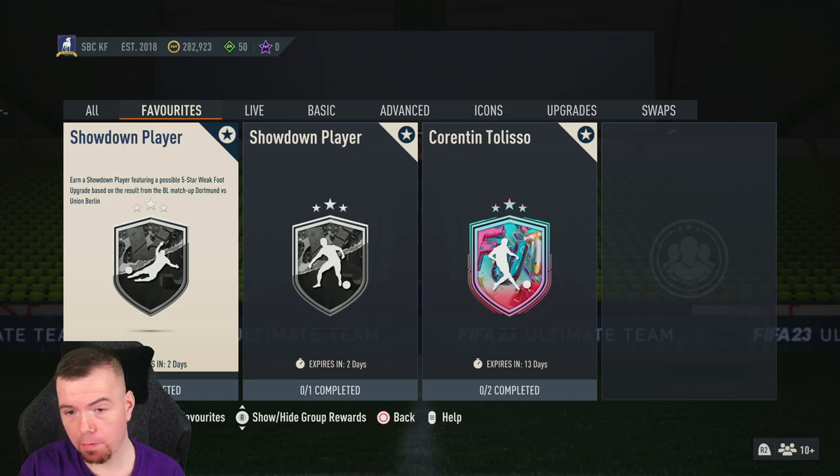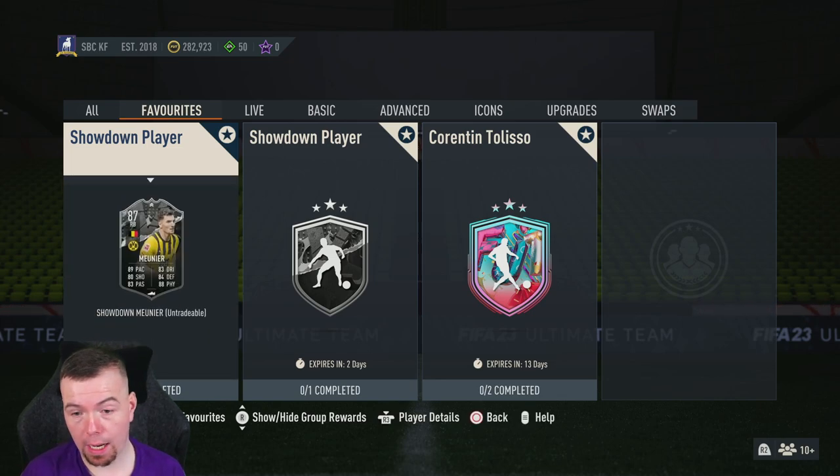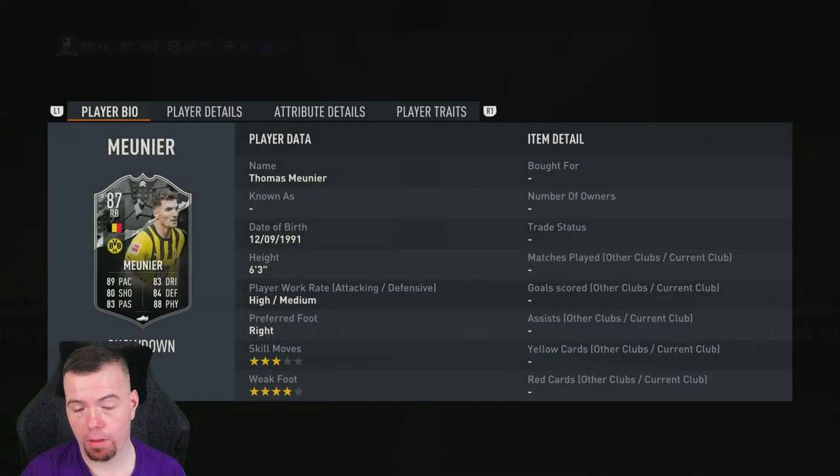Yo guys, what's going on — KingFlipper here, welcome to another Showdown SBC video. Today we have the Showdown matchup between Dortmund and Union Berlin, which have a chance of both getting five-star weak foot upgrades.